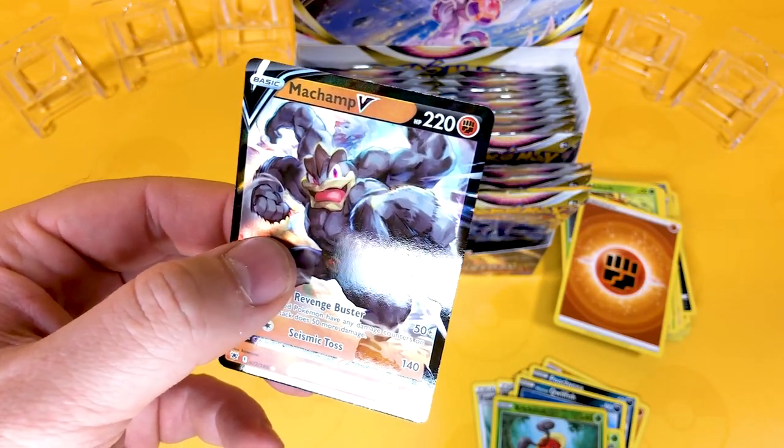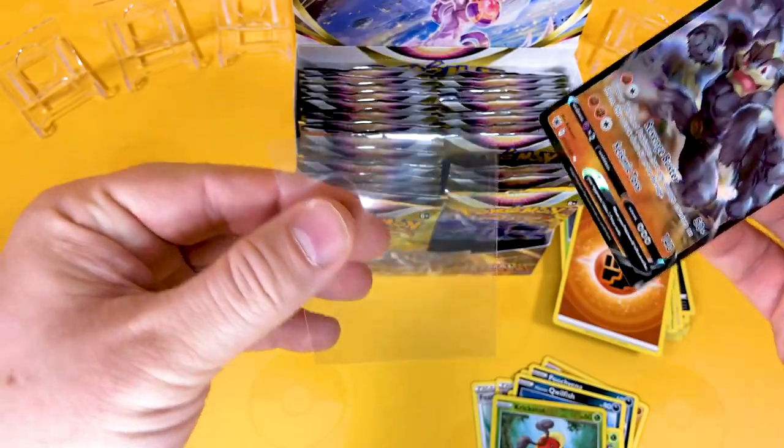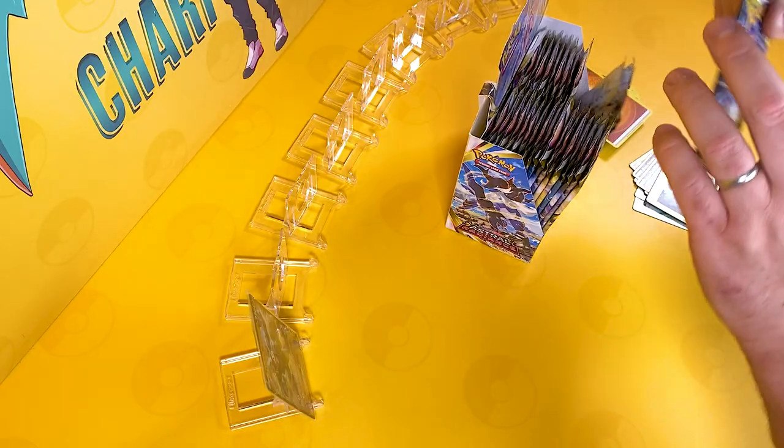Of course we like to Sleevey McSleever these cards on our channel. We like to keep them protected, and I recommend just grabbing some Penny Sleeves — these are very cheap to buy from any local game store, and just protect your cards whilst putting them in your binder.